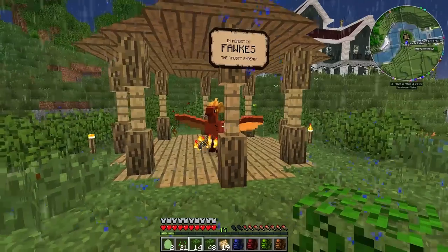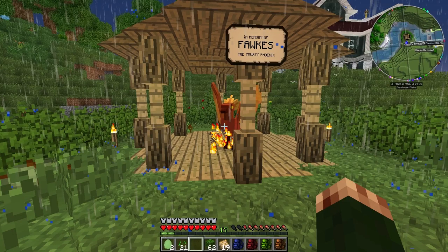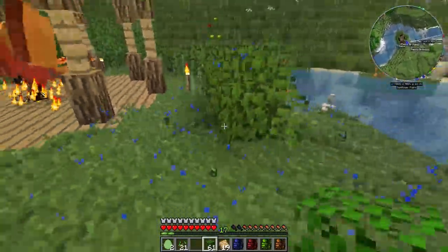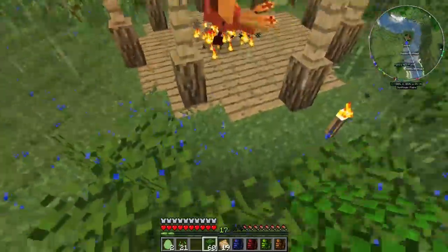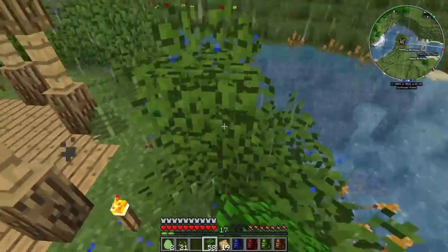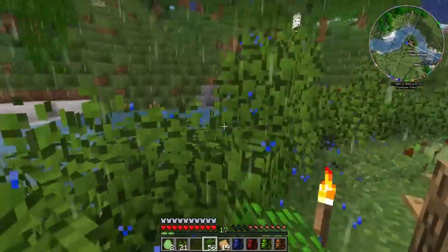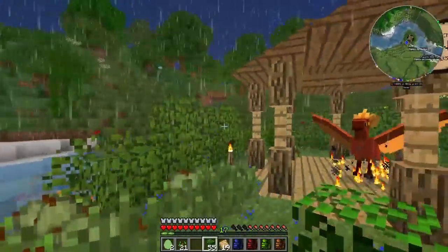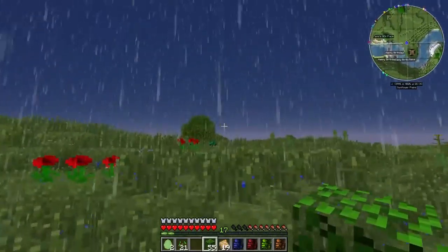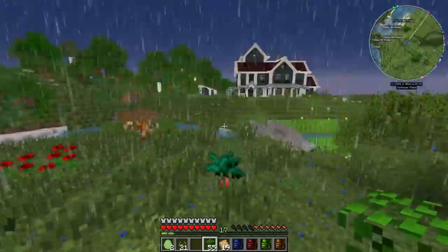I still need to grab a saddle; I've got to go exploring the world for those. I think the only place that you can find them is in abandoned mineshafts, and I haven't seen any of those around here. I know that we did have some saddles back at the old place. I think you might be able to find them in villages as well, I'm not sure. But yeah, this looks decent — I might replace some of the leaves with some of the flowering oak leaves.